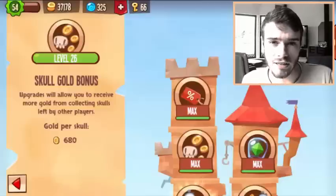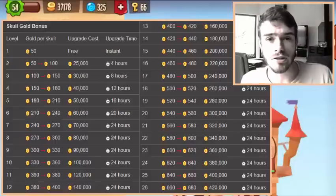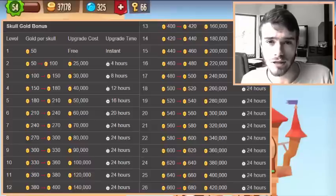I get 680 gold for each skull, and if I'm correct, with each level you upgrade you get 20 extra. I've put a table next to me where you can clearly see how much you get for each upgrade, how much more gold you get, how much it actually costs, and how much time it takes to make the upgrades.